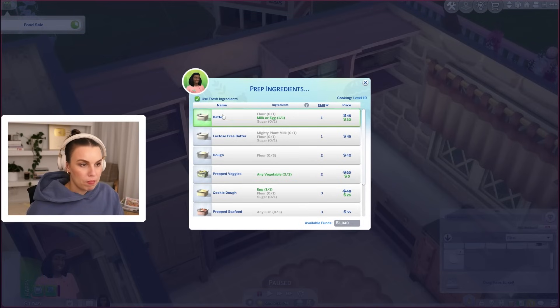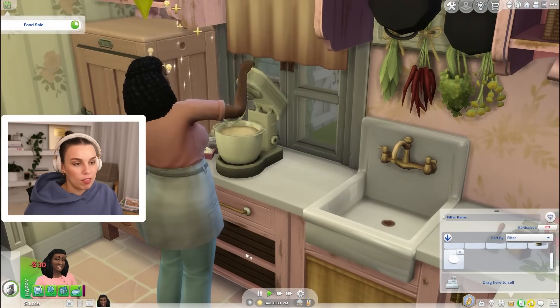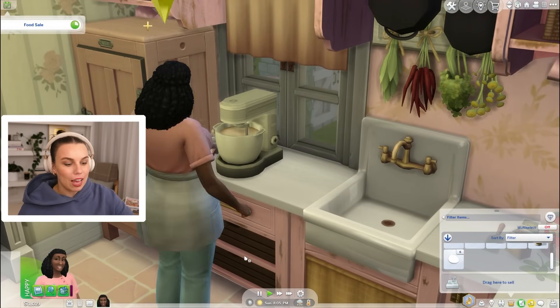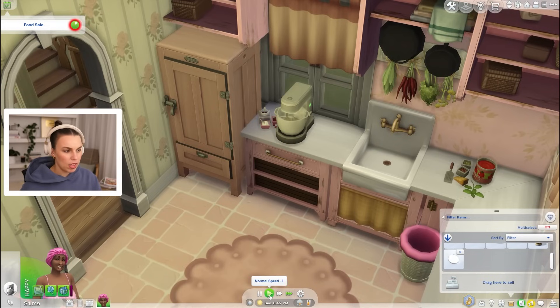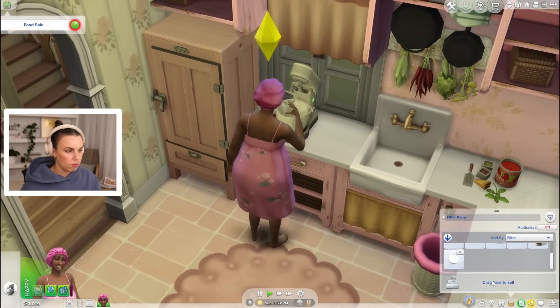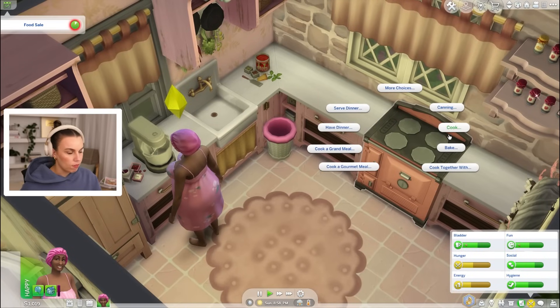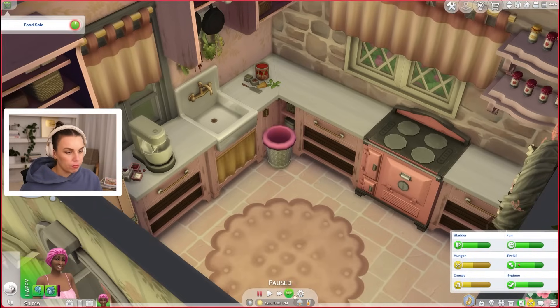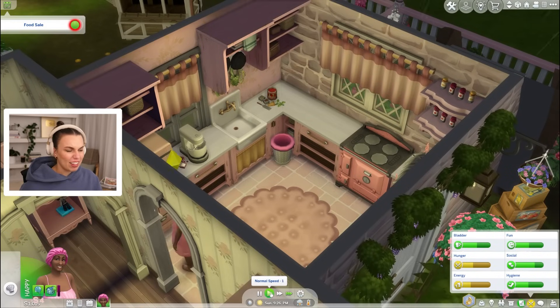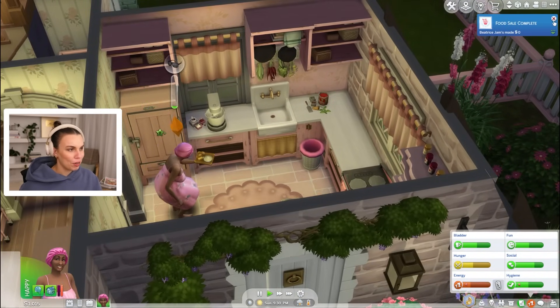Alright, first up let's prep some ingredients. We need to make some batter. We've got some eggs to do that, so let's get this going. And then once we have some batter, then we just need more eggs to make the challah. Let's go. We can collect those prepped ingredients — we get like five at a time of our batter. We got some nice batter. I know you're feeling a little sleepy love, but maybe we could just start getting some challah cooking. Here we go. And yeah, that's a shame that the selling table bugged out and we lost three loaves that I had pre-cooked.